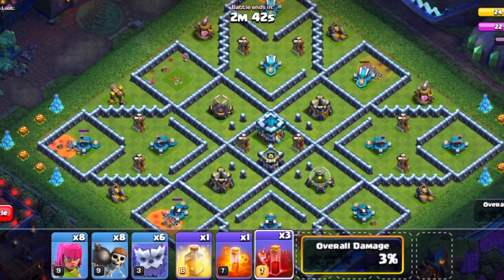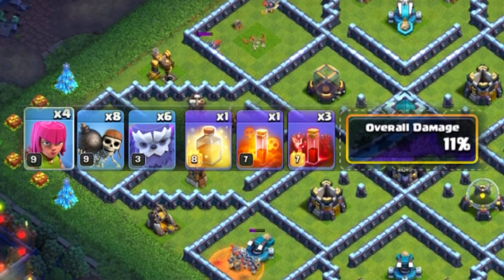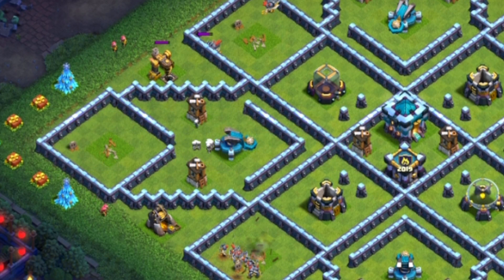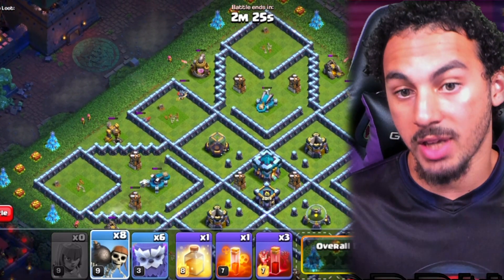Once some of those go down, drop in two archers on the elixir collector, two on the gold mine on the top, two on the dark elixir drill, and two on the gold mine on the far left. This will allow you to easily remove those buildings — this is the setup for your yetis.